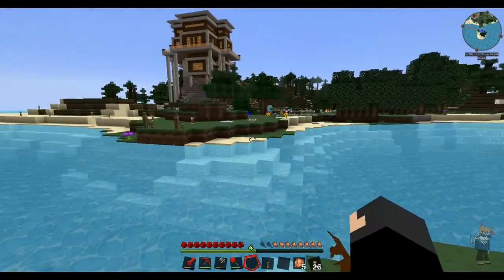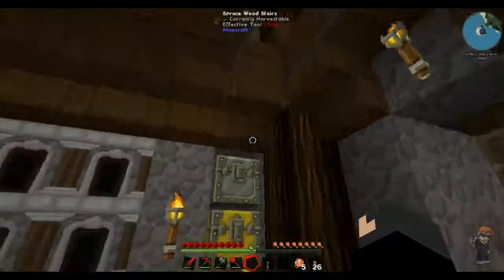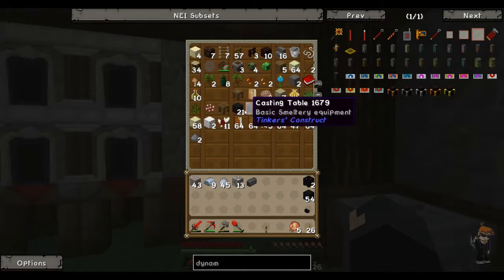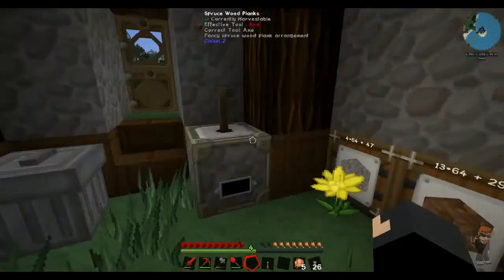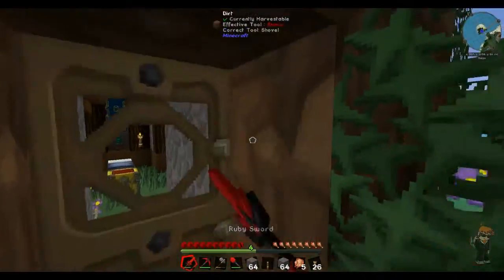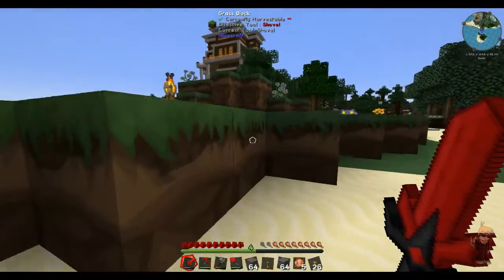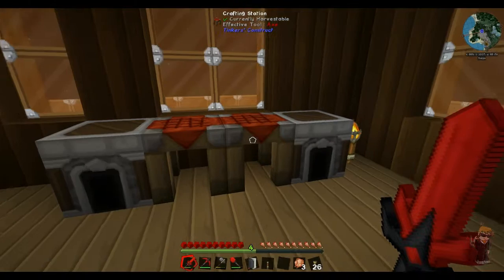That's the one little thing I don't like about this island - those blizz, they're quite annoying. They get trapped inside the house, in the structure. We've got a casting basin, we've got the seared bricks, and we've got two casting tables. We do need the drain and we're probably going to need some glass anyway. Let's take two stacks and turn it into sand, and I shall meet you back at the mansion when I've made all the sand and everything I need.